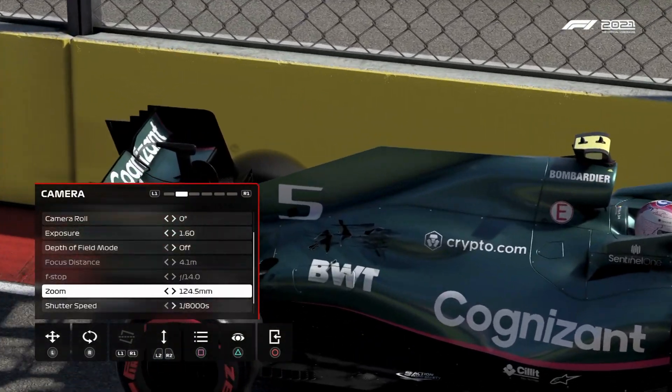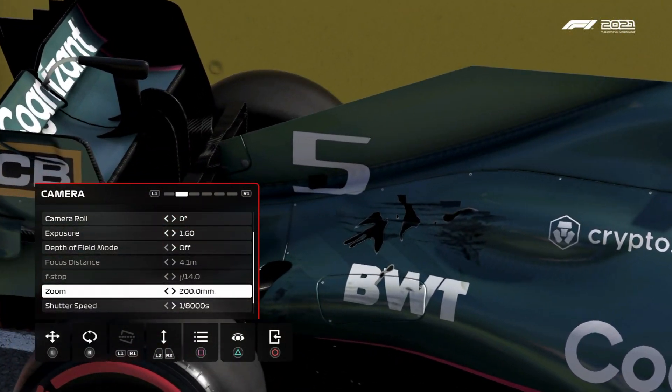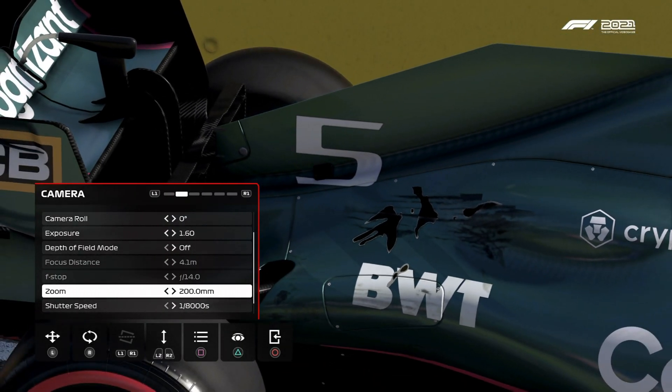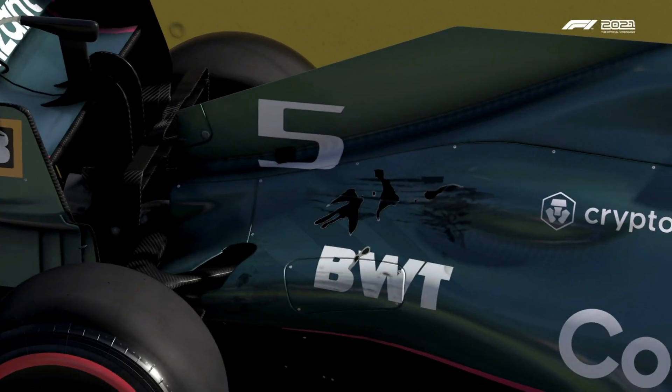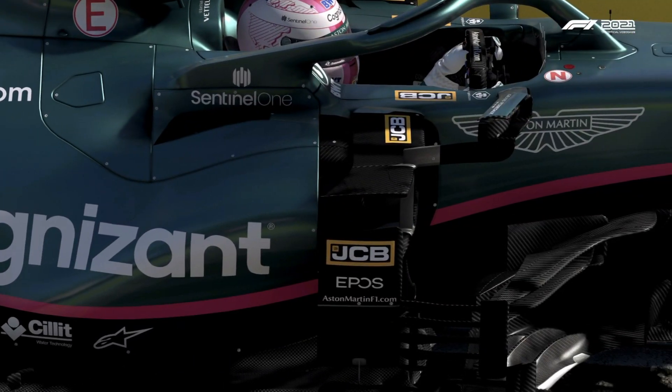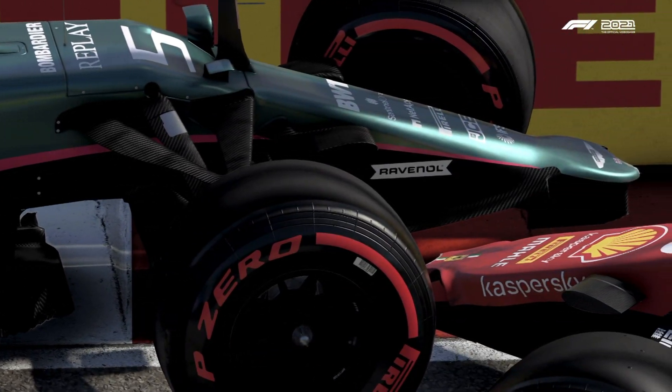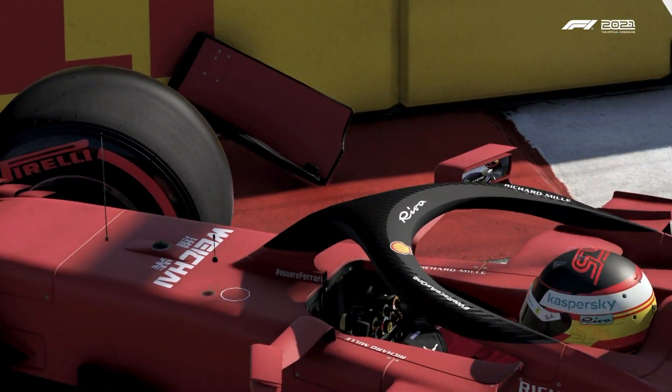A pretty major one — Sebastian Vettel's engine cover has a hole in it. It's not that well animated, but you can clearly see that it's a hole, and I like that. It's a nice touch by Codemasters. I just like the damage model in general. You have the classic front tires coming off, and also a scratch on Sainz's Ferrari.